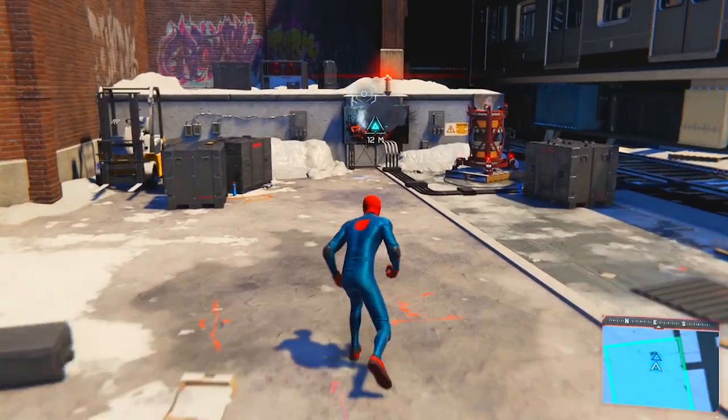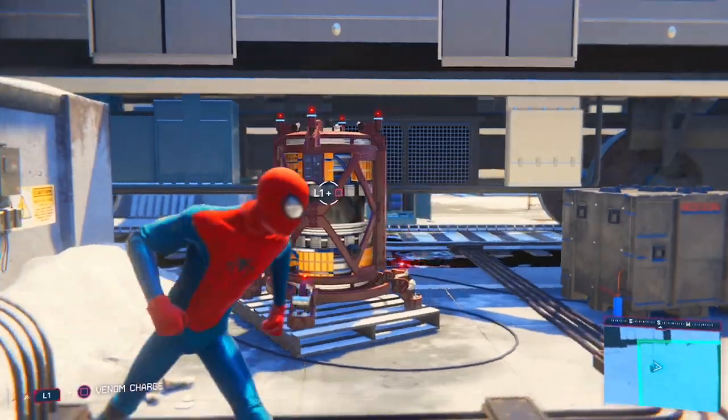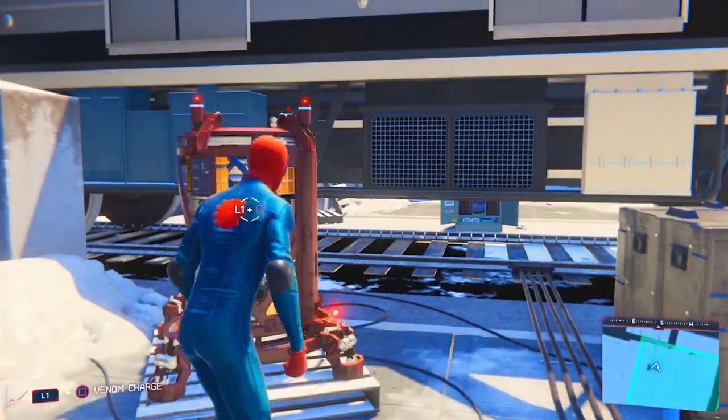Now that you're done with the trains, we're going to need to start up the generator. This part is pretty easy and self-explanatory — just charge the generator with your venom attack.